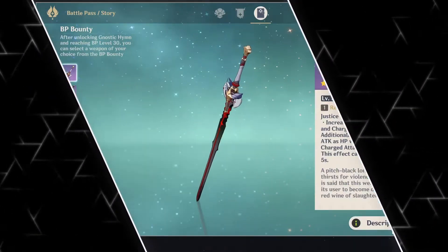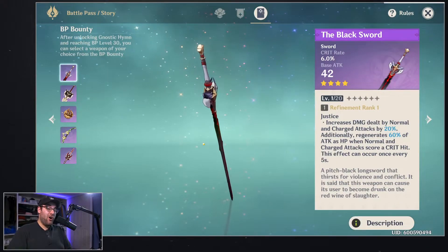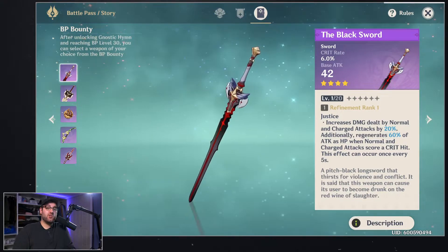Hey, what's going on guys? Today I want to go over the battle pass weapons. If you don't know, once you hit Adventure Rank 20 you unlock the battle pass, and for 10 extra dollars you get a ton of extra rewards. One of those rewards is, once you hit level 30, you get a four-star weapon. These weapons are pretty busted, so let's hop right into the video.